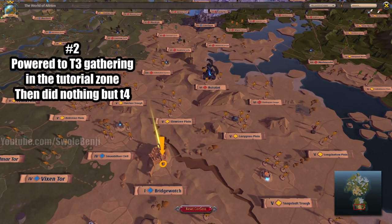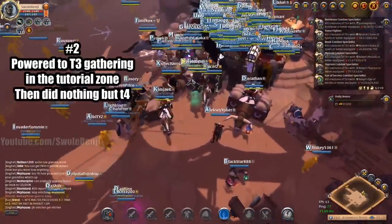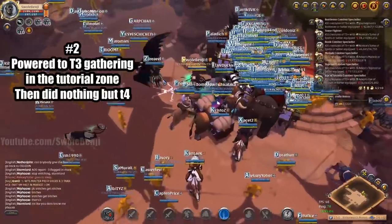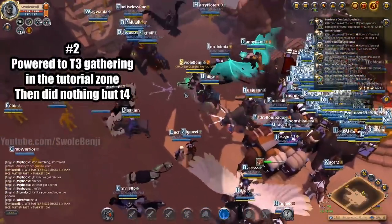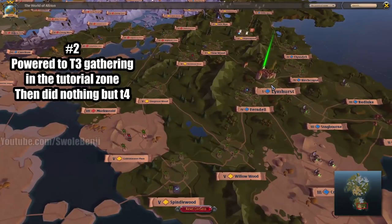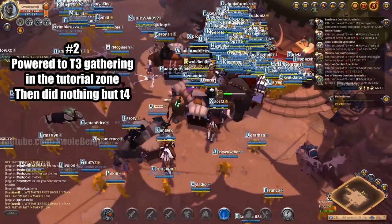After I hit tier four, I got a gathering set for fiber and started gathering. When I hit tier five, I started harvesting still in tier four zones around Bridgewatch — I never went to tier five zones. It took 22 hours to get 9 million silver. It wasn't just gathering fiber though: once I had enough, I would mosey over to Limhurst and refine the fiber there, because Limhurst gets a refining bonus for fiber.